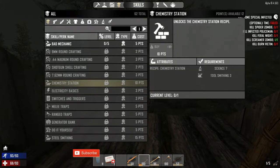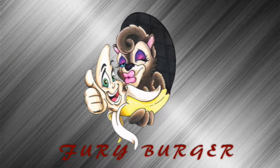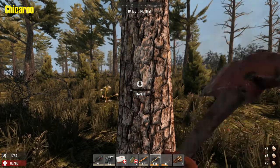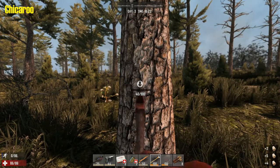Chemistry Station is 10 points and you need 7 science and 3 in toolsmithing. So keep that in mind. I'm Fury Burger and I'm Chickaroo. We're glad you're joining us today, very glad!